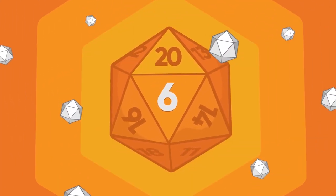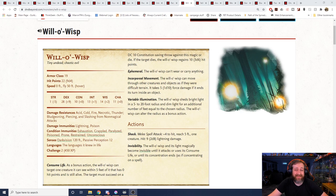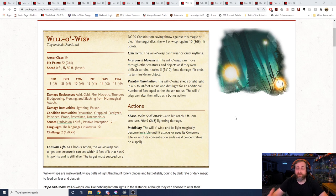Number 6 — I did not realize how deadly will-o'-wisps are as a challenge rating 2 creature. 19 armor class for a little ball of light, 22 hit points so they can be easily killed, 50-foot movement speed. But look at the resistances: acid, cold, fire, necrotic, thunder, bludgeoning, piercing, and slashing from non-magical attacks — flat immunity to lightning and poison — and immune to most conditions. As a bonus action, it can target a creature it can see within five feet of it that has zero hit points and is still alive. That target must succeed on a DC 10 constitution saving throw or die.